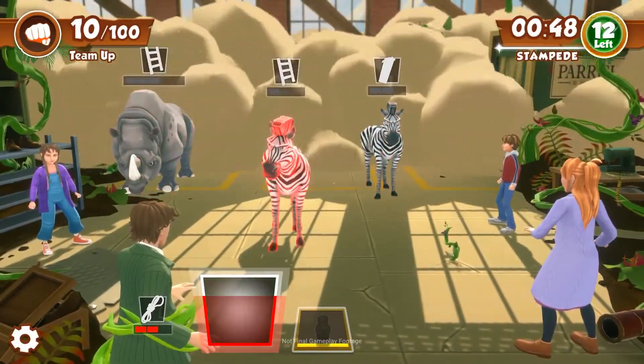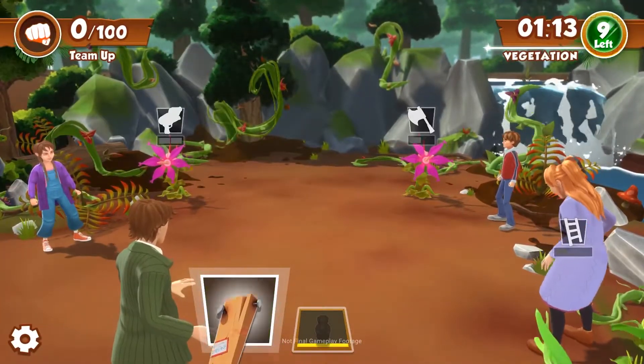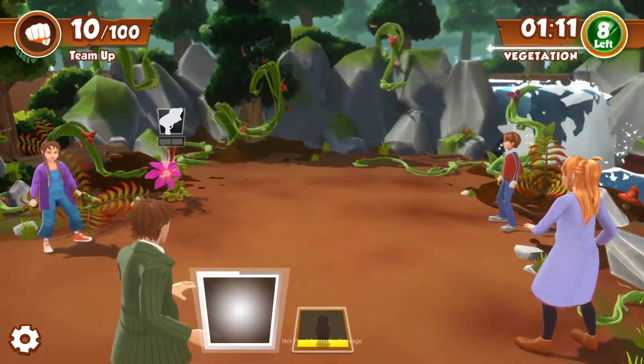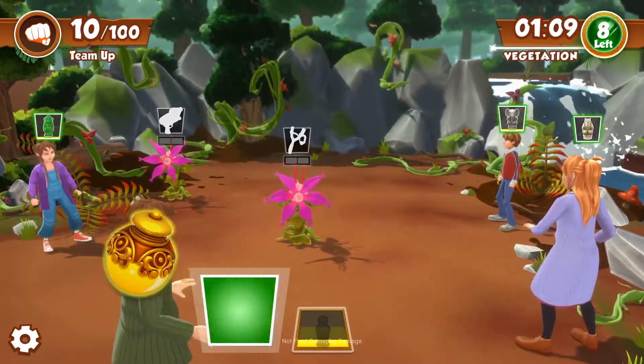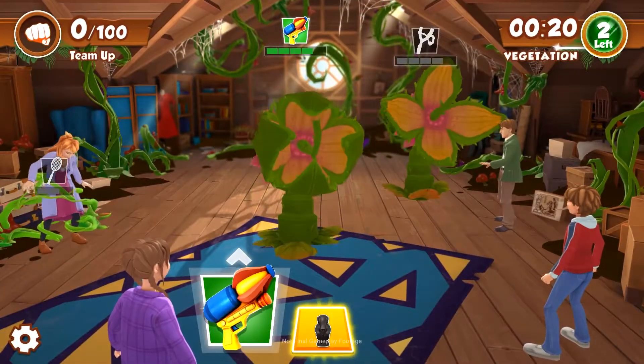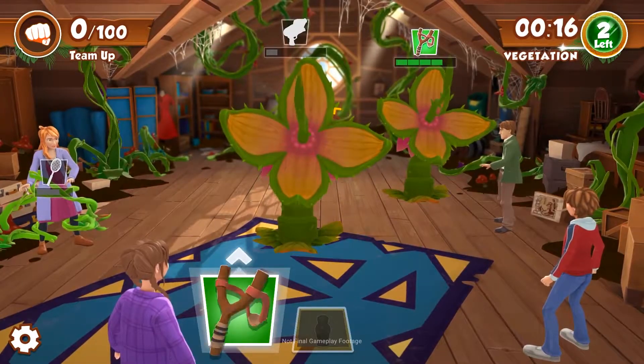The gameplay itself is straightforward fun that requires speed and cooperation in order to win each round. Every player has your token and a stash of items. You have to use the right item at the right time to banish the danger. When you get this right, your token charges a little, and when it's fully charged, you can use your token's power, which matches any item you might need.